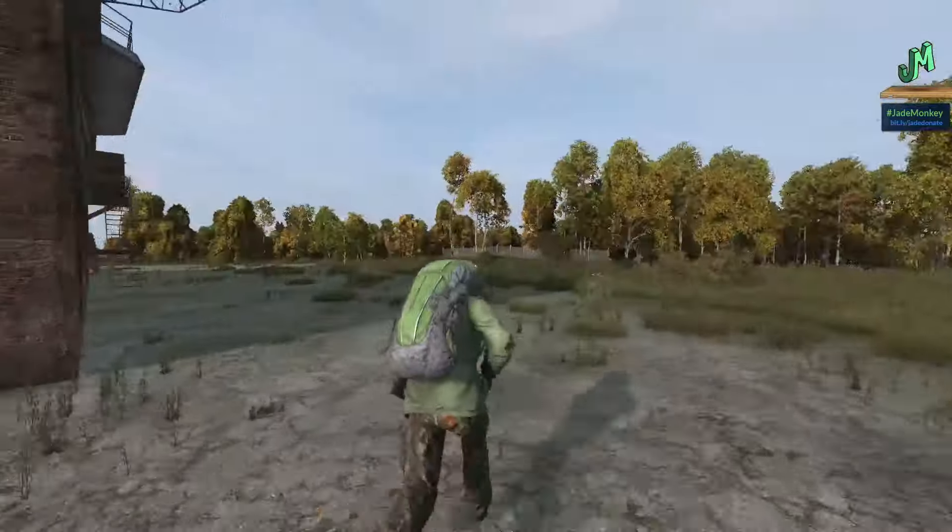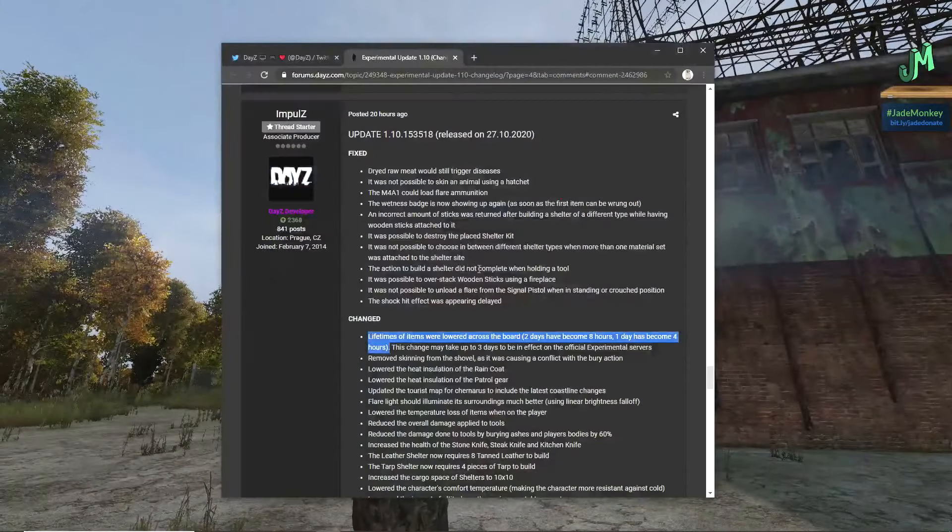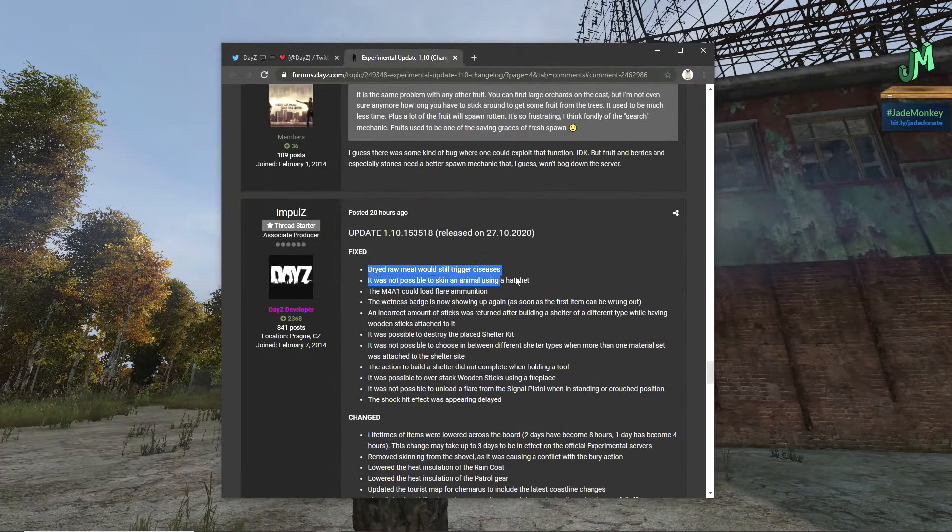Back to 1.10 and Experimental changes. Dry, raw meat would still trigger diseases — we did run into that, so it's cool they fixed it. It was not possible to skin an animal using a hatchet. The M4A1 could load flare ammunition — that's hilarious. There wasn't enough loot for us to even experiment with that. But that would be so funny — you're shooting and all of a sudden you're like, is that a flare?